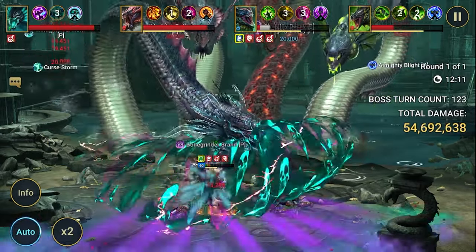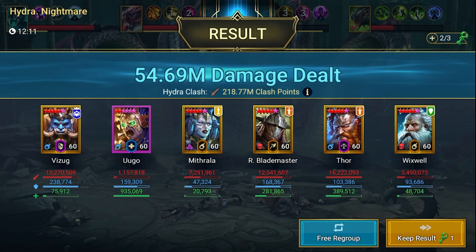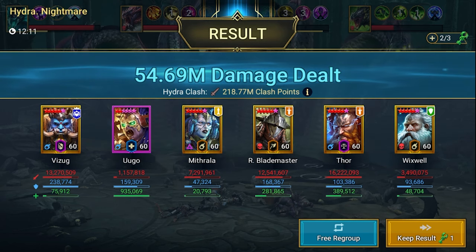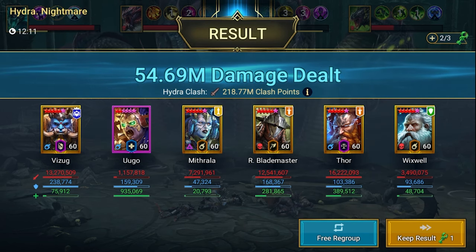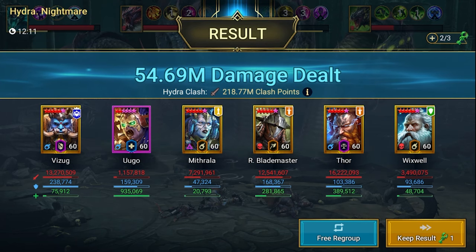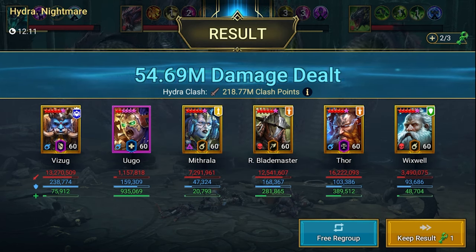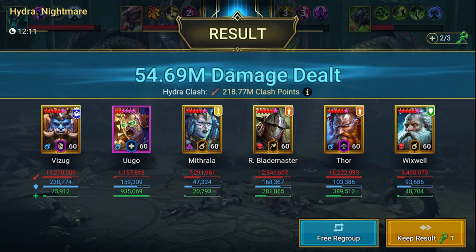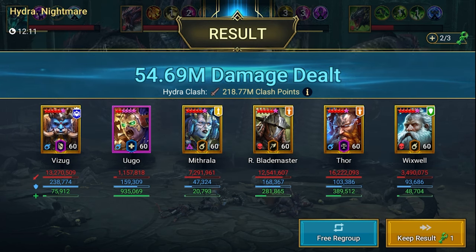Only Vizuk is left for the final few hits and we're done. We got almost 55 million damage total. Looking at damage distribution: Mitrala over 7 million (probably because of hex calculations), Rathalos over 12 million, Thor over 16 million, and Vizuk with more than 13 million. He's doing pretty good work here — very useful in Hydra. If you have him, just give him Ugo and he will do just fine in Hydra runs.